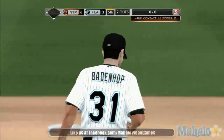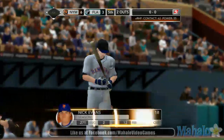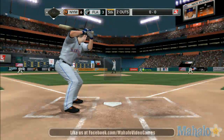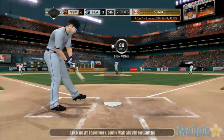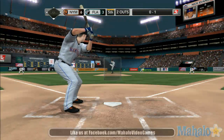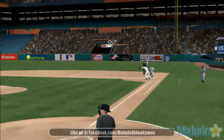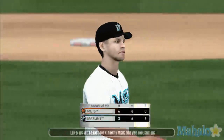Evans at the plate — he flew out his last time up. Bases empty and two down. Here's the first one — it's strike one, can't make contact on the fastball. Looking at his numbers from last year, he was 0 for 1 off the Marlins in Florida. Smashes that one towards the shortstop, throws on to first — side is retired. Nobody left on base.